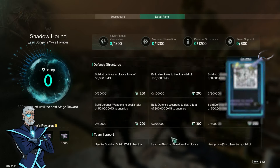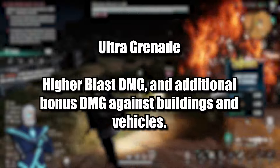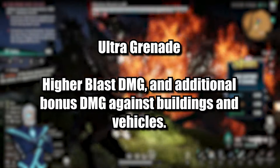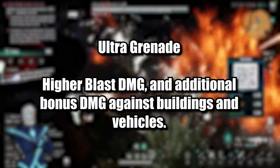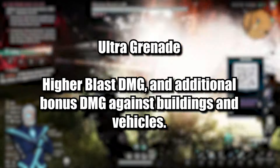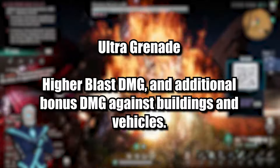Now let's go over some specializations that help if you're doing Prime War regularly. Not every player needs these — you can still get over 1,000 points without them. The first is Ultra Grenades, which gives higher blast damage and bonus damage against buildings and vehicles. That higher blast damage is what helps you deal extra damage to the Silver Plague shield.